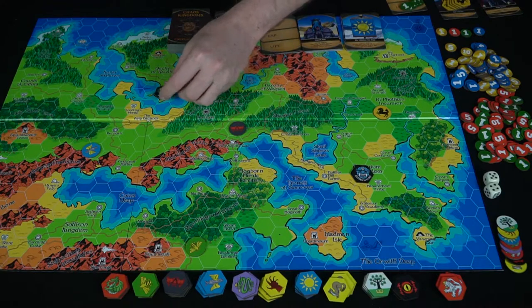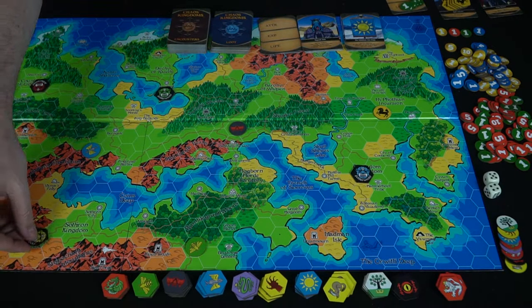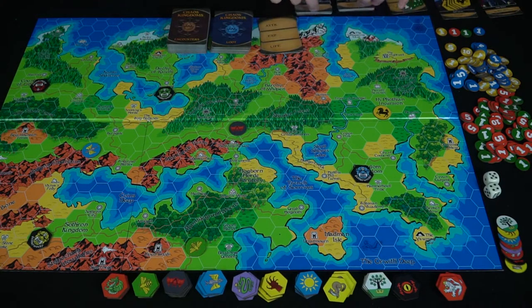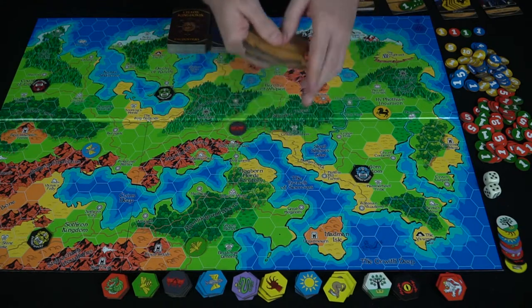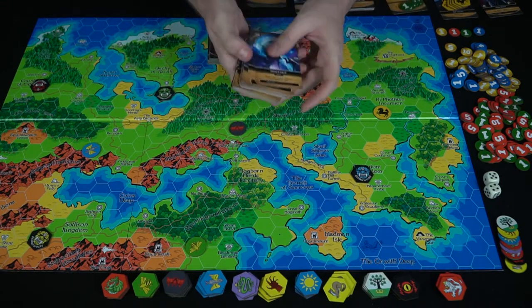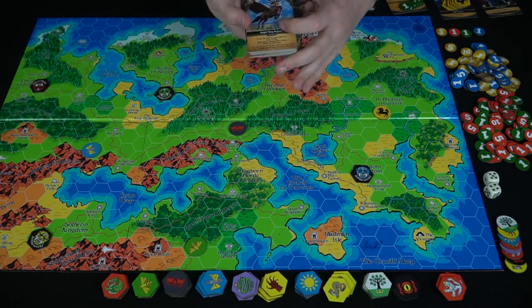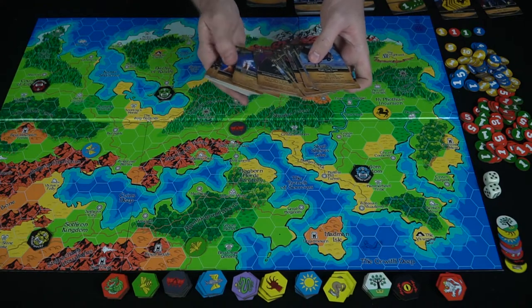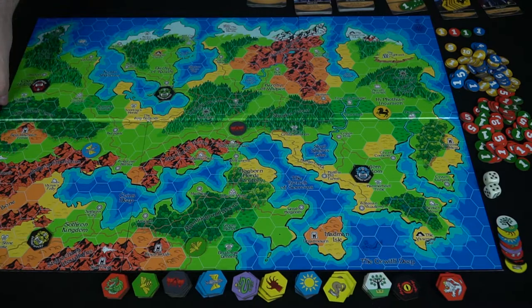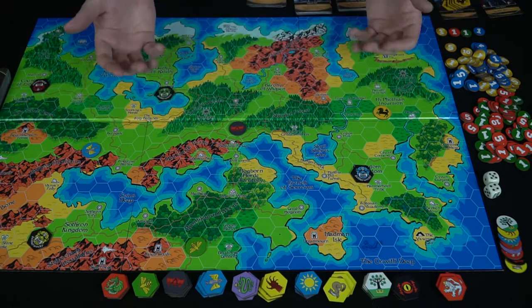Every player does that as well. Once the board is set up everybody has their factions and characters, all with one stat card. The loot and encounter cards are set aside — loot is what you gain when you defeat monsters, and encounters are either enemies or allies you'll have to fight or convince to help you throughout the game. Then you're pretty much ready to go.